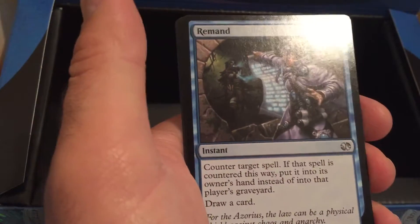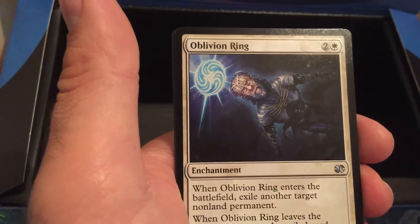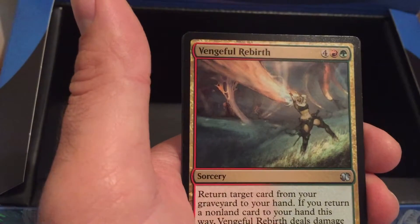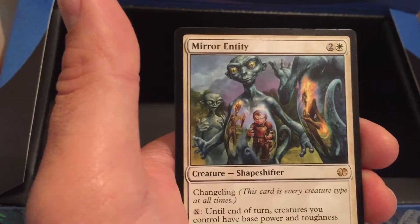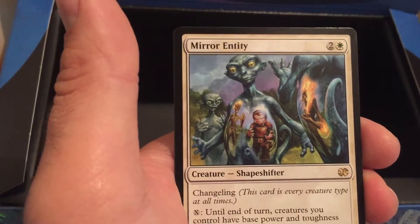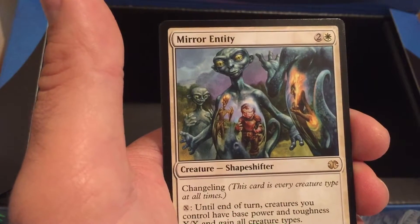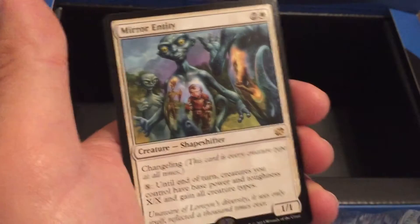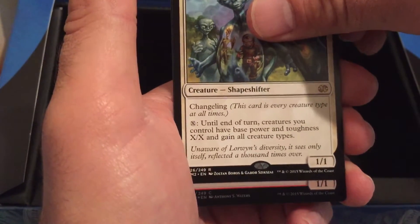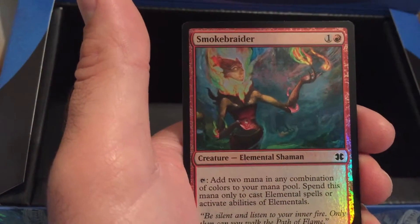Last pack, guys. Oh, there we go — our first Remand. Olivia Ring, Eternal Rebirth. And our rare is Mirror Entity — a Changeling. For two colorless and a white, you get a shapeshifter 1/1. Until end of turn, creatures you control have base power and toughness X/X and gain all creature types. Pretty cool. And our last foil, guys — it's red, it's a 1/1, it's Smokebraider.